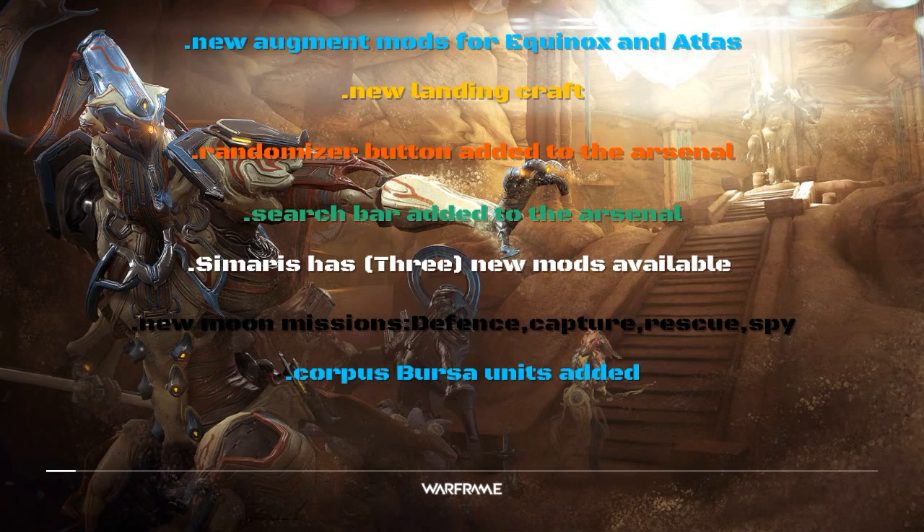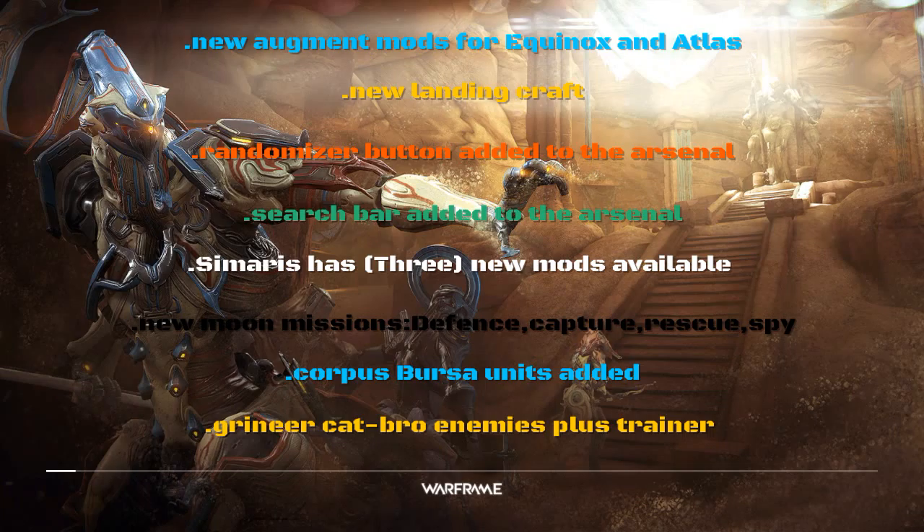And finally, the Corpus Bursas have been permanently added to the game — they'll always be in the game now. And the Capros enemies are here: Feral Capros and the Grineer Crack Capros on Phobos. Good.